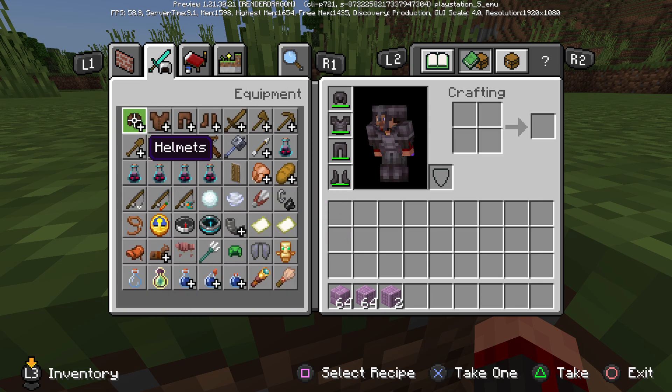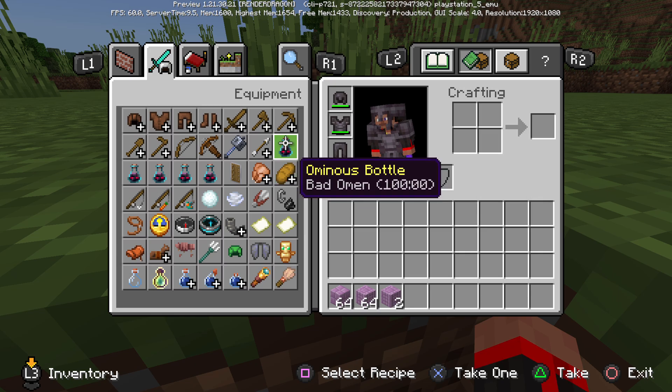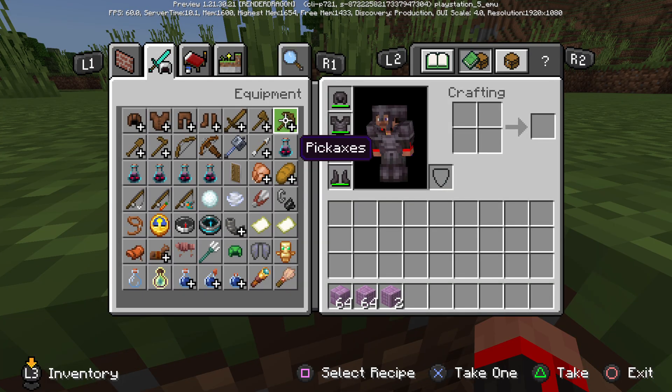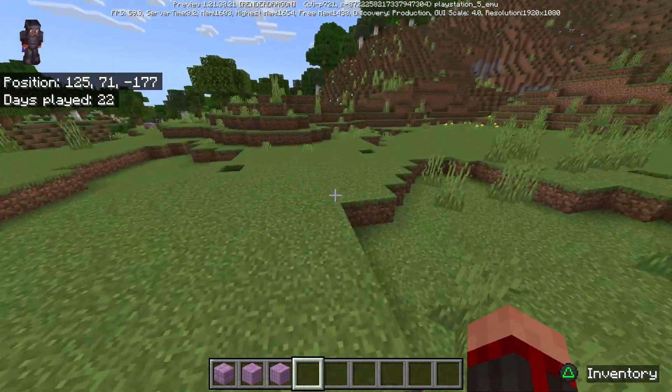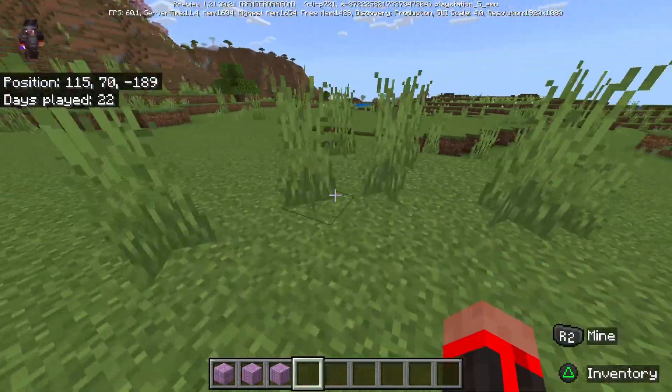Gold has a common rarity, while the mace, for example, is an epic rarity, so it's harder to find. This item here is more of an uncommon rarity, so it has a bolded name. They're going to be changing rarities basically in the next major Minecraft update, so keep that in mind.